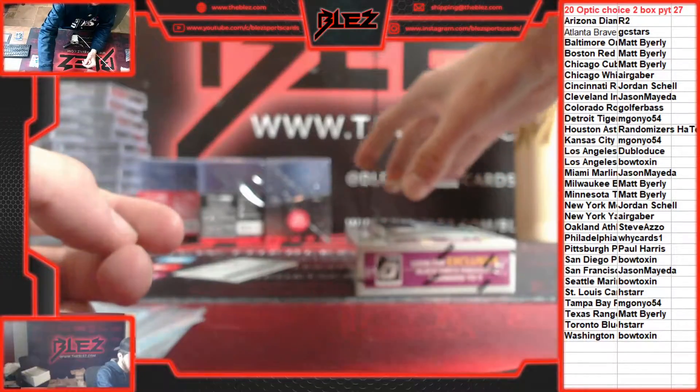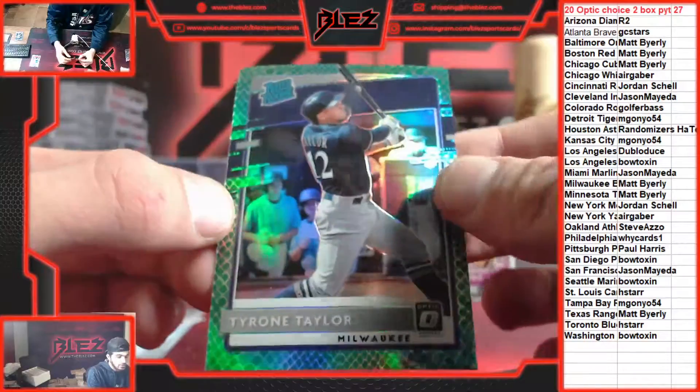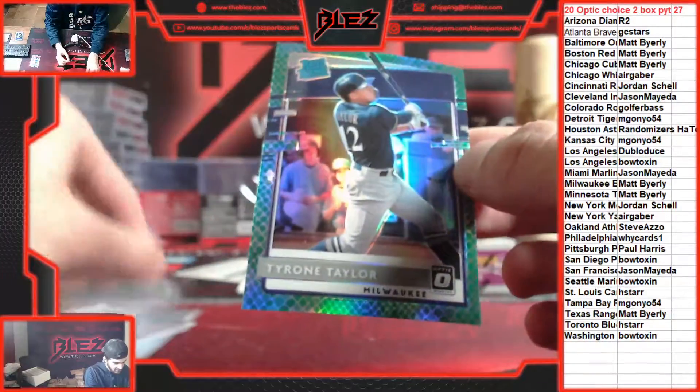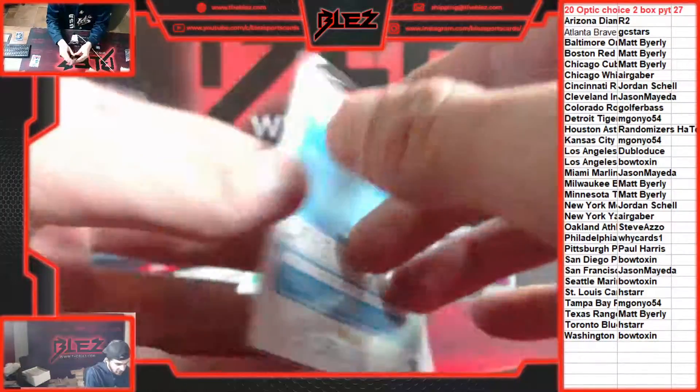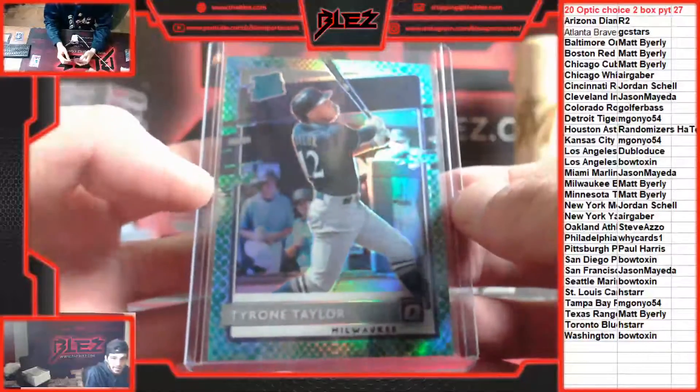We'll save our three autos and get into the numbered cards. We have Tyrone Taylor — it's a green rated rookie for the Brewers. The greens are numbered at 84. What's up Brandon J., how we hanging?